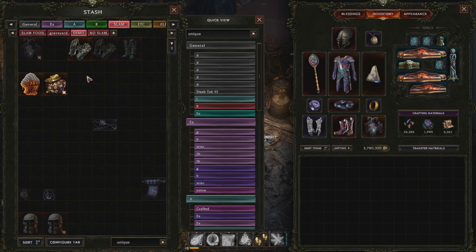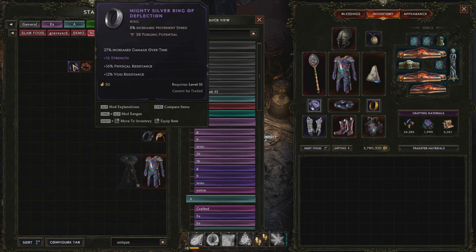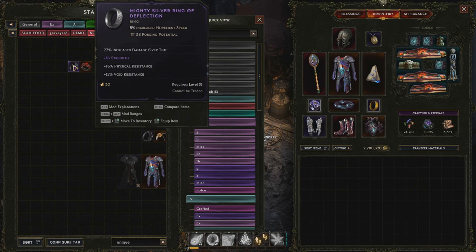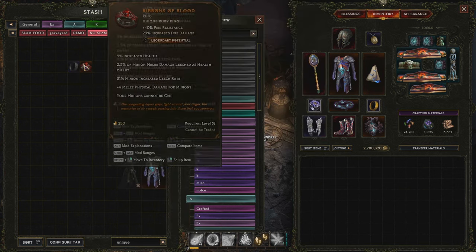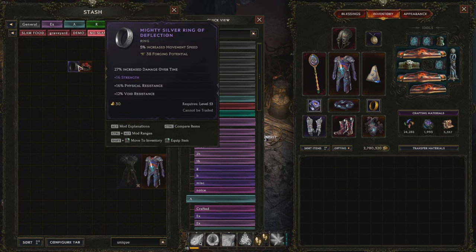I'll jump right into what you can and can't do with slams. Here is an example of what you could slam: an exalted item with four affixes and one exalted stat — you can see it's a tier 7. Here is a unique item with LP of the same type; this is a ring. It doesn't matter that it's a ruby ring — the base type is irrelevant. This would be a valid slam.